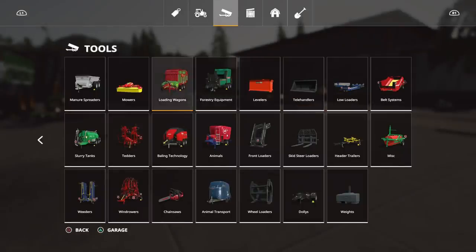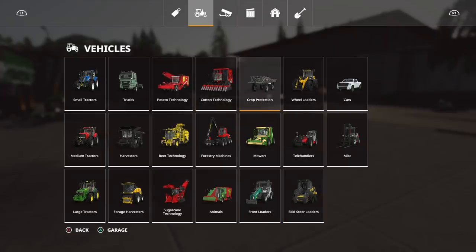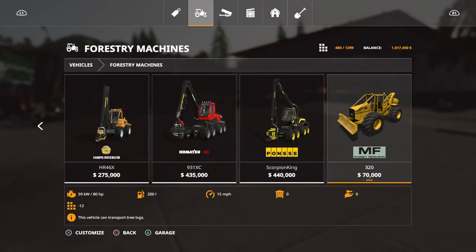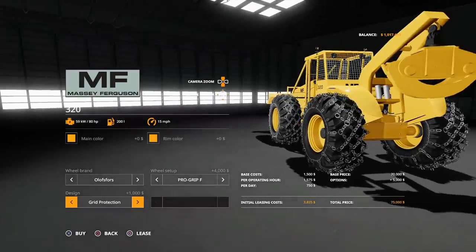Now the big one — the moment you've all been waiting for. Under forestry equipment, there it is: the MF320 at 70,000. 80 horsepower, 12 slots, this vehicle can transport tree logs. You can change main color to yellow, orange, or red, rim color to yellow, gray, or red. Tire options include Pro Grip F or Pro Grip FF with chains — I love that design — and standard or grid protection. Gotta have the grid protection.